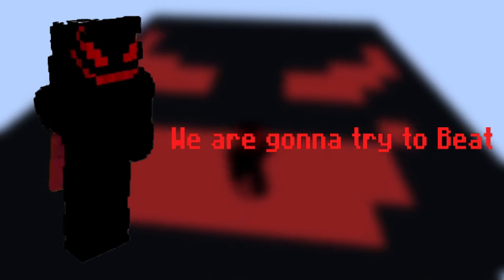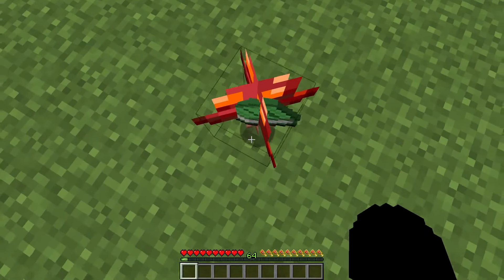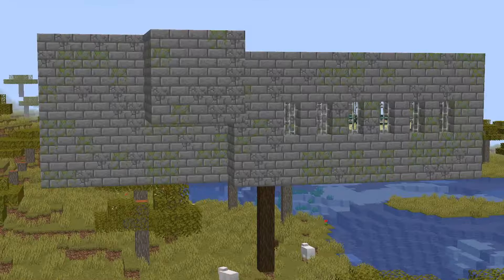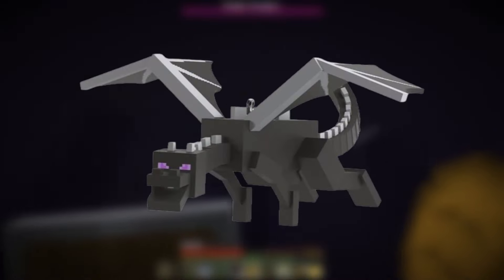In today's video, we are gonna try to beat Minecraft, but you can grow structures. Each sapling can help us grow different structures that may contain OP loot, which can make us OP and help us destroy the Ender Dragon. Watch the whole video until the end to find out if I could beat the Ender Dragon or not.